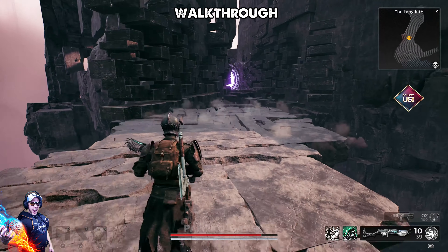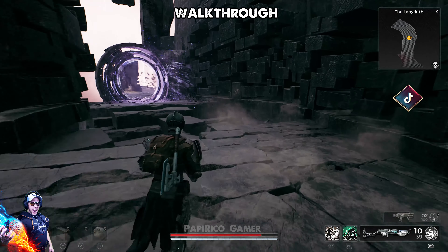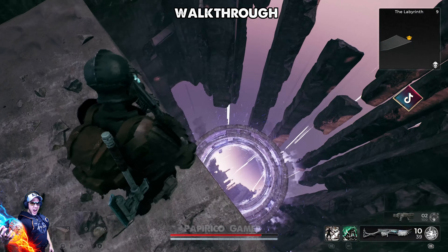Here is another mind-blowing one, and most players miss this. Approaching the Stargate, exercise caution and avoid entering it directly. Instead, go behind this Stargate and approach the edge. As you look down — there is a freaking Stargate teleport.